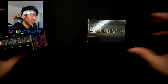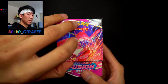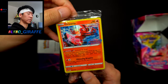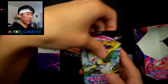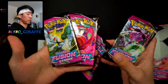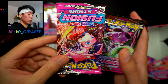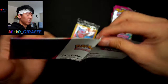Let's see if we can get two separate promos rather than duplicates. Behind door number one we have a pamphlet and the Oricorio pre-release promo. We're also greeted with four Fusion Strike packs, each featuring a different artwork — a Boltund, a Gengar VMAX, a Mew, and a Genesect. Very nice.